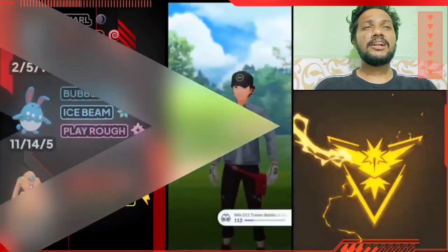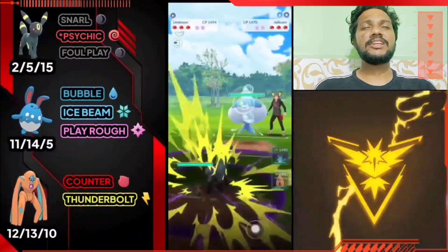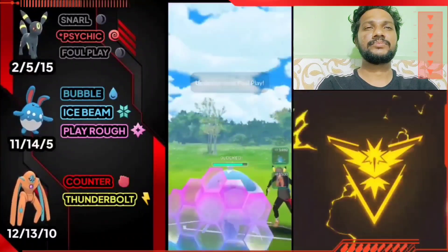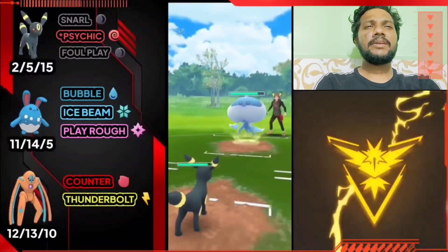Snarl has defeated it — GG! Moving on to the next battle. Umbreon versus Jellycent — great start! Snarl and Foul Play are super effective on Jellycent, so I won't use a shield because Bubble Beam and Surf won't have much effect on me.